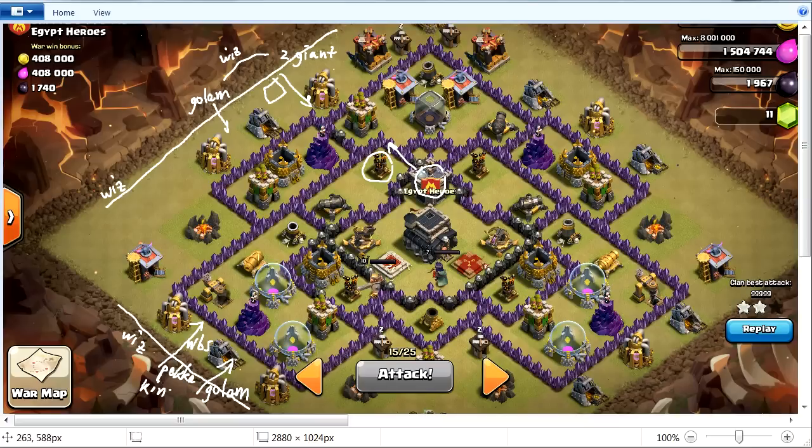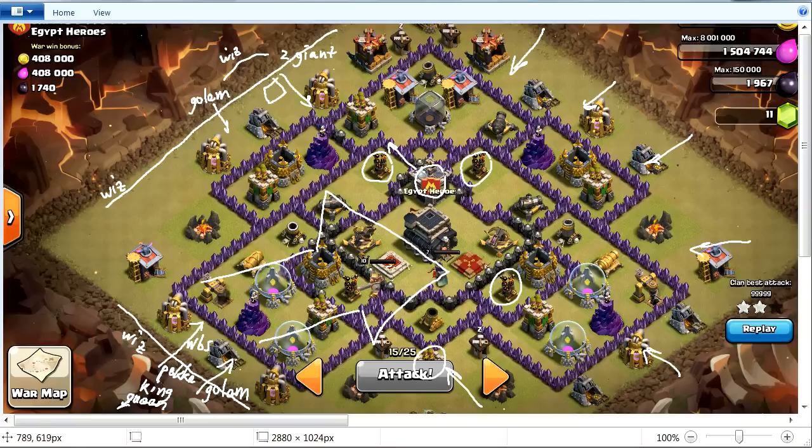Then I'm gonna send some wall breakers to help with the walls, and send the Pekka, the King, and the Queen. The main attack is going in this direction, with the whole idea being to take out the core of the base and those air defenses — that's the most important thing. Once the air defenses are down, I'm gonna start sending balloons. I'm taking about eight of them, and those balloons are gonna take out the outer ring. I was hoping for a three-star but forgot the queen ability — totally my fault, I ran out of time.